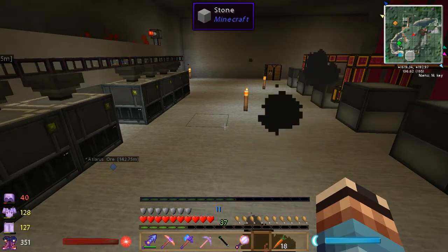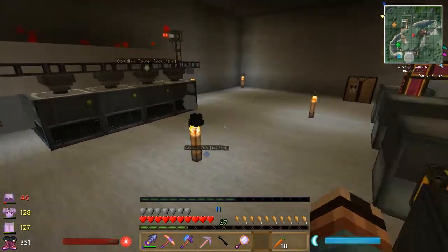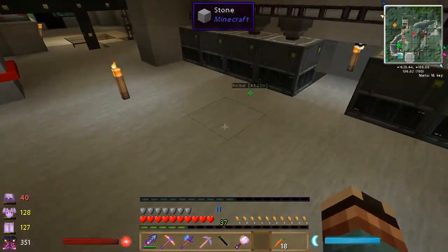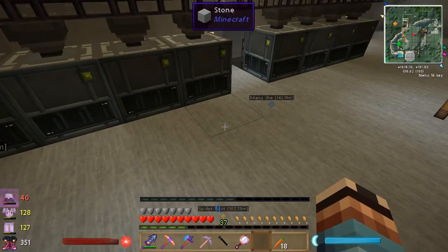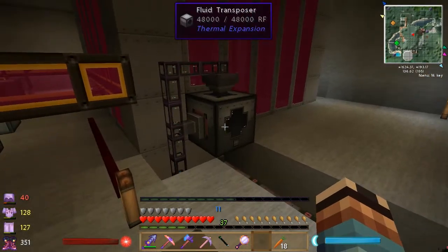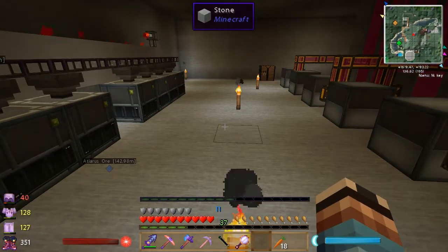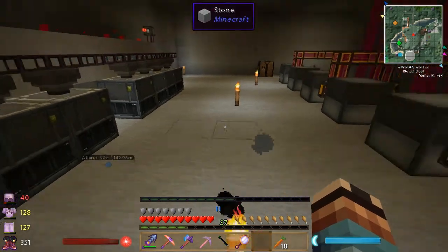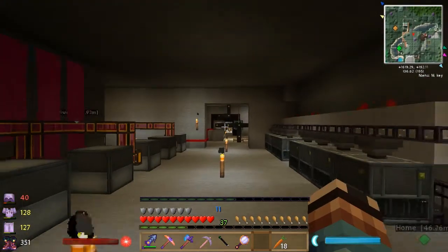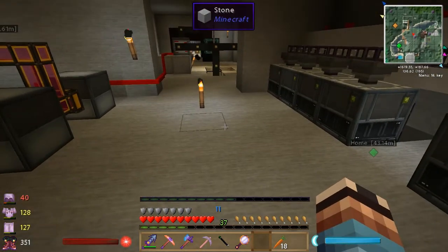You'll still end up with about a stack of empty cells in each industrial centrifuge and a stack of filled cells in the fluid transposer, meaning around nine stacks of cells are needed to run the setup as I have it. In my case this isn't a big deal because I have plenty of tin. A better approach would be to use a separate AE system or logistic pipes, which let you set exact item counts per inventory — keeping just one cell in each centrifuge and one in the fluid transposer, so you only need around 20 cells total instead of close to 800. This is by far the best way I've found to use GregTech gas turbines as a power generation method. Thanks for watching.